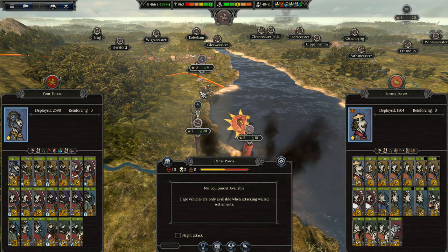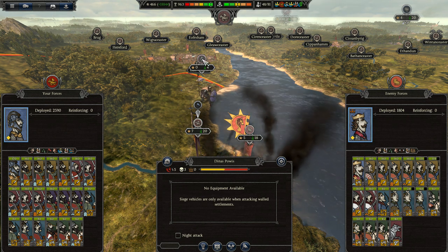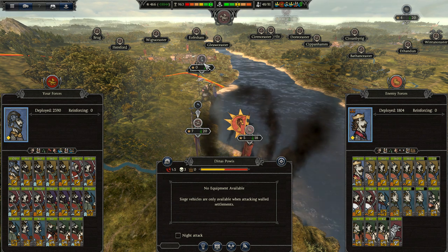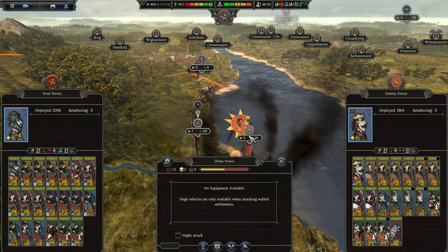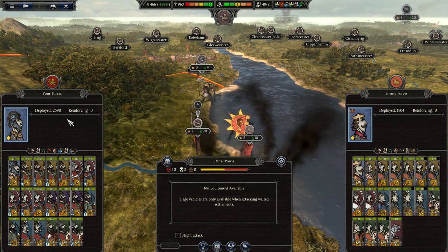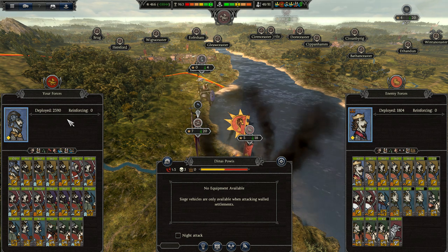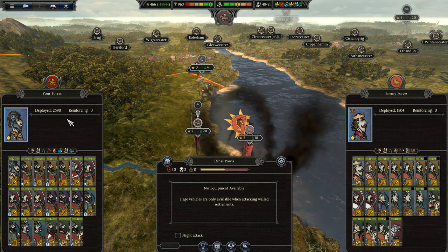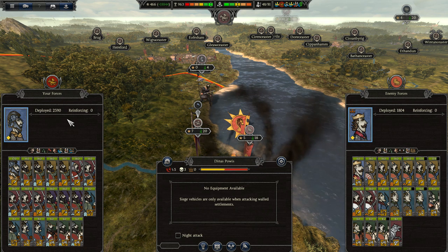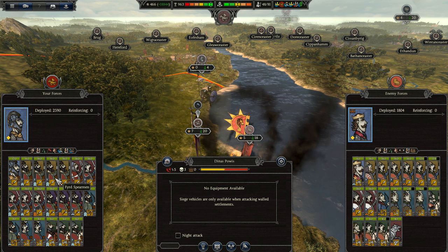It could be that the rebels — the red lion rebels — had joined in before these guys took the province. I was about to say similar numbers, but the numbers are not at all similar. The enemy is actually quite outnumbered by us. However, looking at the troops and troop quality, I'm pretty sure that the enemy actually has better troops than us. A lot of this is just shitty fjord spearmen.